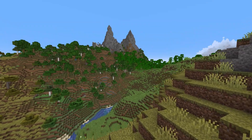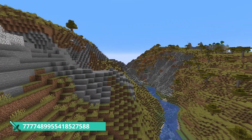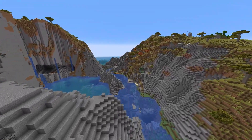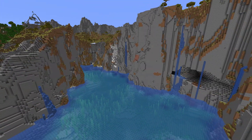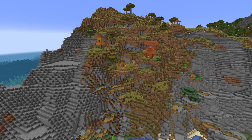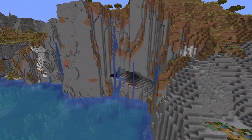Coming in at seed number three — it's kind of along the same lines, except you do have a village right off the bat. And this village is beautiful! It actually stretches up the side of this mountain range. Look at this river, look at the cliffs! You guys know I'm a sucker for cliffs — I'm an absolute sucker for cliffs, and they look so good.